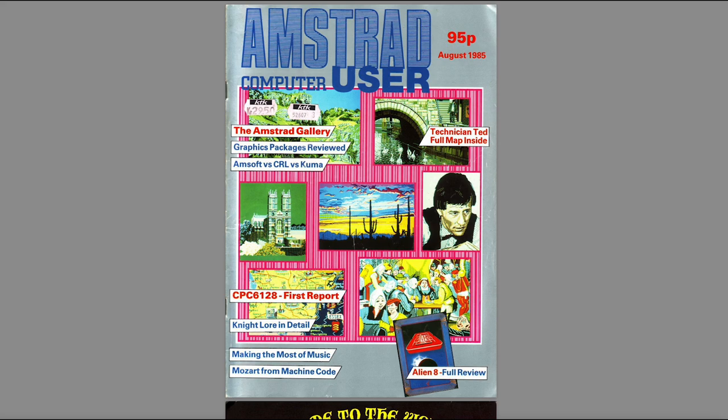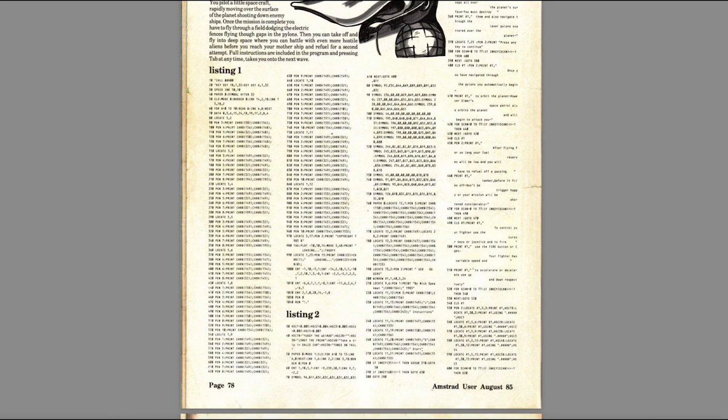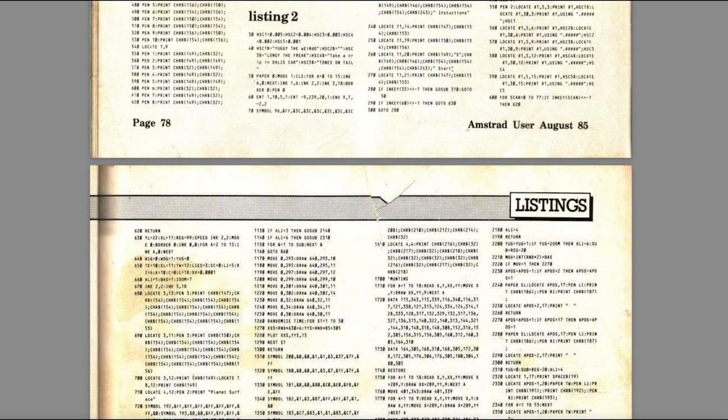But the forgotten part of 8-bit history, the unsexy part of it, is type-ins. These were a major thing — magazines lived and died by the quality of their type-ins. By '87 or '88 they were pretty much forgotten about and became much shorter things in magazines like Program Pitstop and Your Sinclair. But Amstrad Computer User and Computing with the Amstrad had these massive listings in the earlier days.